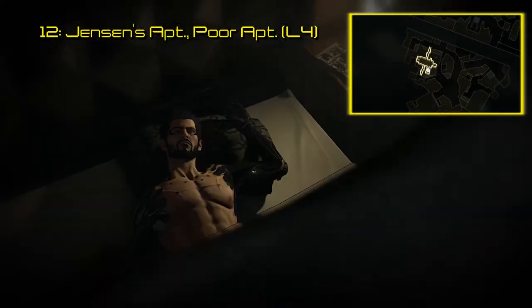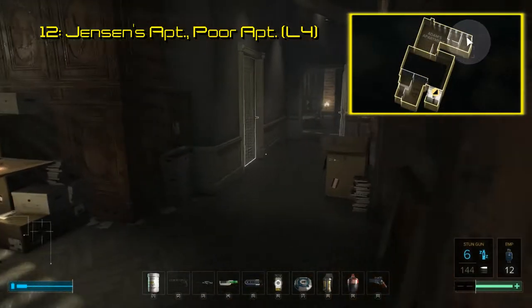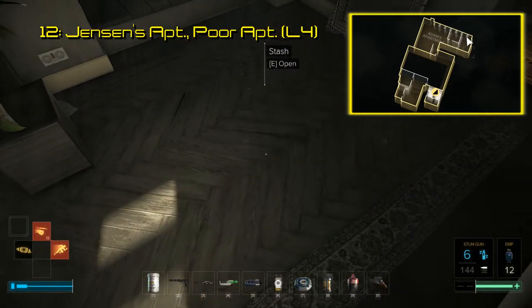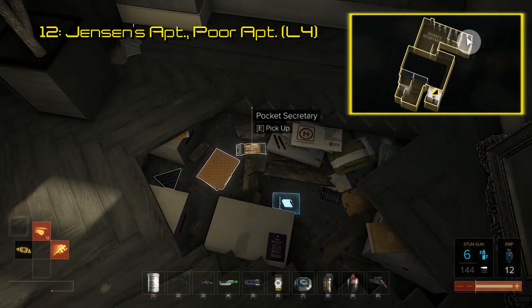Code 12 is found in Adam Jensen's apartment and can be grabbed as soon as you actually start playing. This one is located under the floorboards in Adam's room. This code leads to an unlisted video which has the developers talking about what hints you can find in his apartment that help to close the two-year gap between Mankind Divided and Human Revolution.